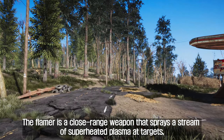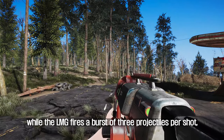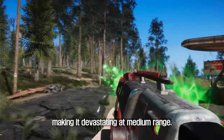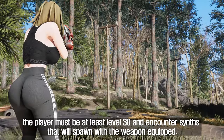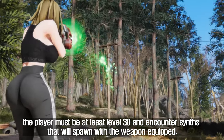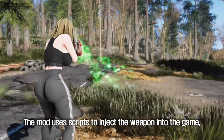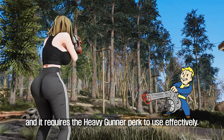The Flamer is a close-range weapon that sprays a stream of superheated plasma at targets, while the LMG fires a burst of 3 projectiles per shot, making it devastating at medium range. To obtain the weapon, the player must be at least level 30 and encounter synths that will spawn with the weapon equipped. The mod uses scripts to inject the weapon into the game, and it requires the Heavy Gunner perk to use effectively.